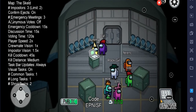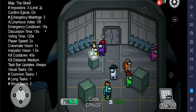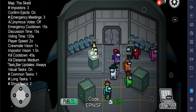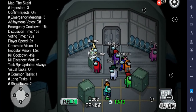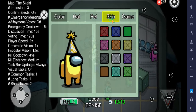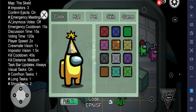You can customize through the customize button. You can change your hat, color, and pet skin. Skins are paid — you can buy skins from the customize option. You can also use the free colors from the given color options.